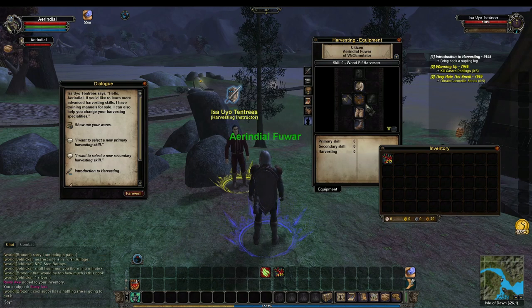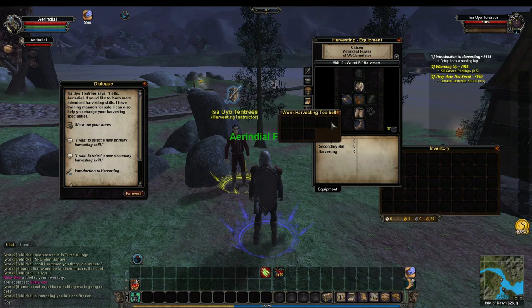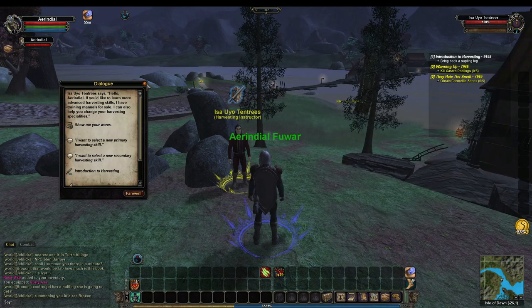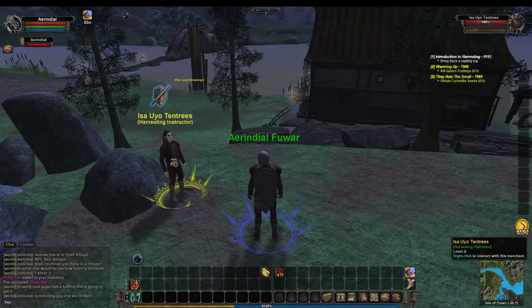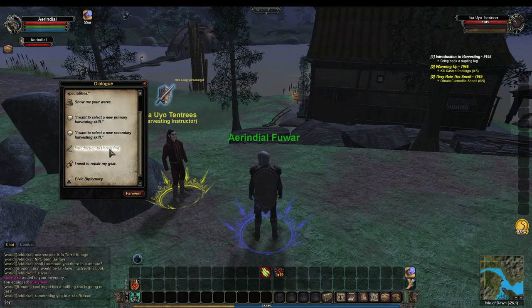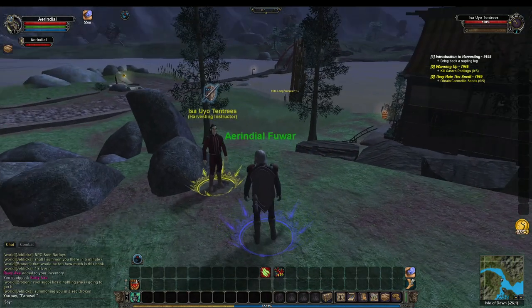You'll need to bind it of course. After this, what's really important is this worn harvesting tool belt, which you can open up and has a variety of slots. That's going to be very important later because you're going to put additional tools in here. You get a primary harvesting skill and a secondary harvesting skill — you only get two, but there are a lot more than two in the game.